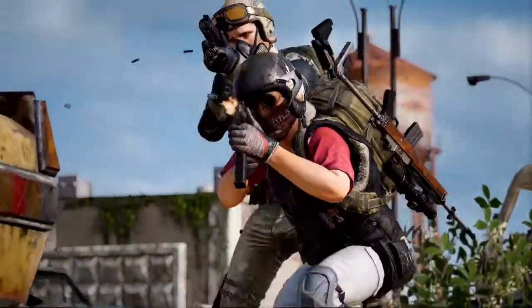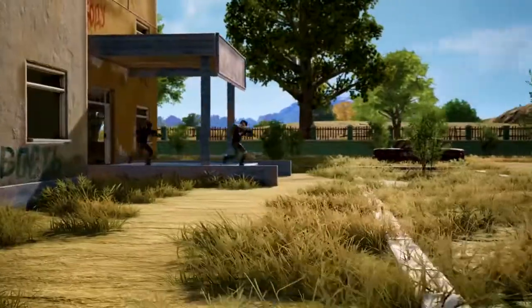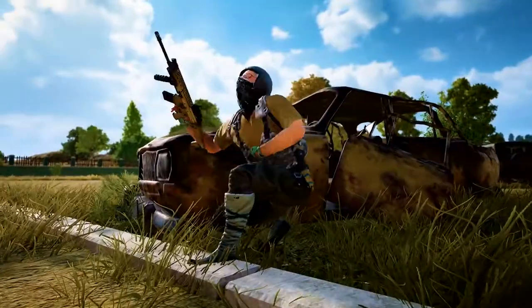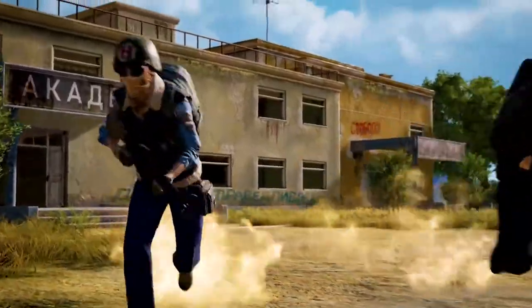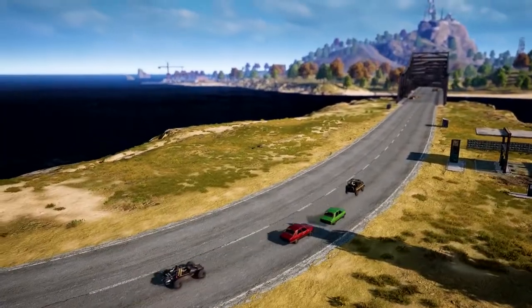Welcome to Squad Tactics — strategic tips that will get you and your squad to the final circle. You're playing Air and Go, and you and your squad have dealt with team after team on the main island. The circle has just set over on Mill Base, so it's time to buckle up and book it over to deal with the final few opponents.